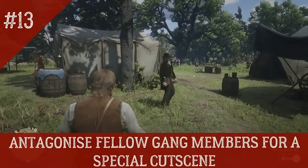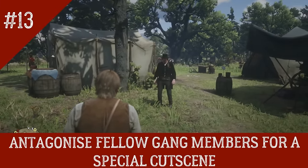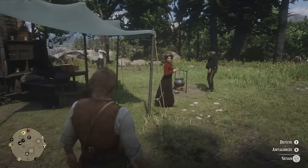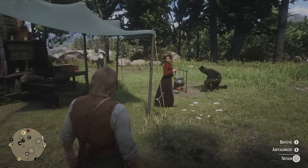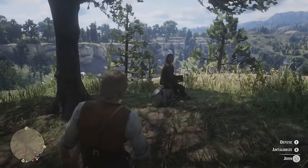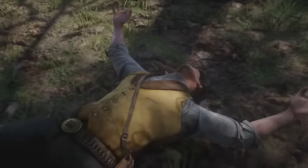Number 13: Antagonise fellow gang members for a special cutscene. In-game dialogue: 'I'm not even going to dignify that with a response.' 'I remember when you were Dutch's number one, Miss Grimshaw.' 'I don't like that tone, Arthur.' 'How was the vacation, Marston?' 'I could say the same about you, sitting around.' 'I said stop! What's going on?' 'I don't like that.'